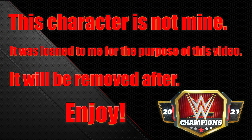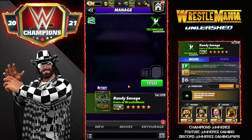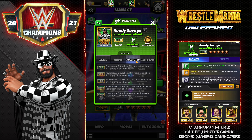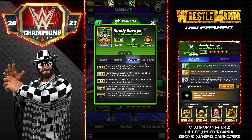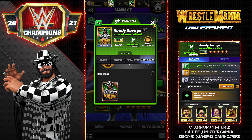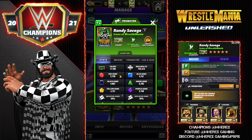Hey everyone, Merix here bringing you another video — this one is on Randy Savage, Icons of Wrestlemania. Randy is a technician and also a promoter. He is the powerhouse promoter at 15k — your powerhouses earn 40% higher score from stipulation battles. He has the Icons of Wrestlemania link, matching any color gems charging that move one more MP, and the Icons of Wrestlemania gear.